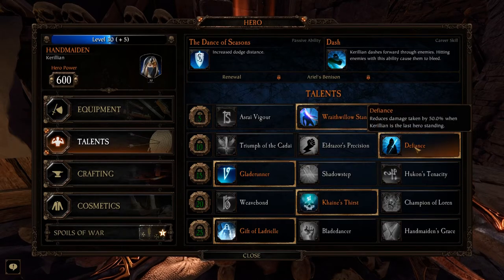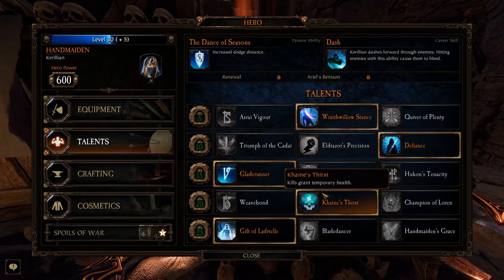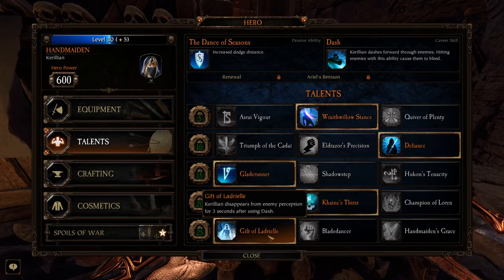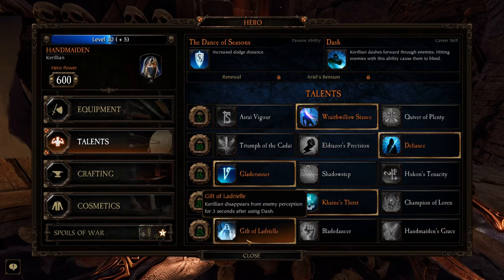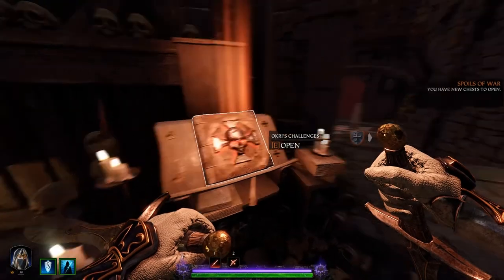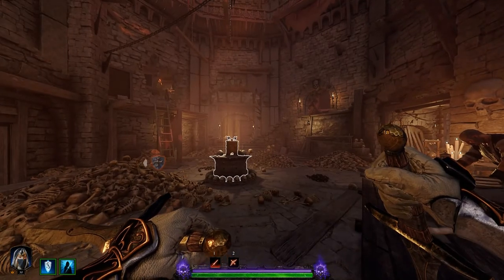These are the talents I use. If you're struggling to finish the achievement, change from Gift of Ladriel to Handmaiden's Grace for that cooldown reduction — you'll be able to dash even more often and you should have no trouble getting the achievement. Thank you so much for watching and I hope you have a wonderful day.